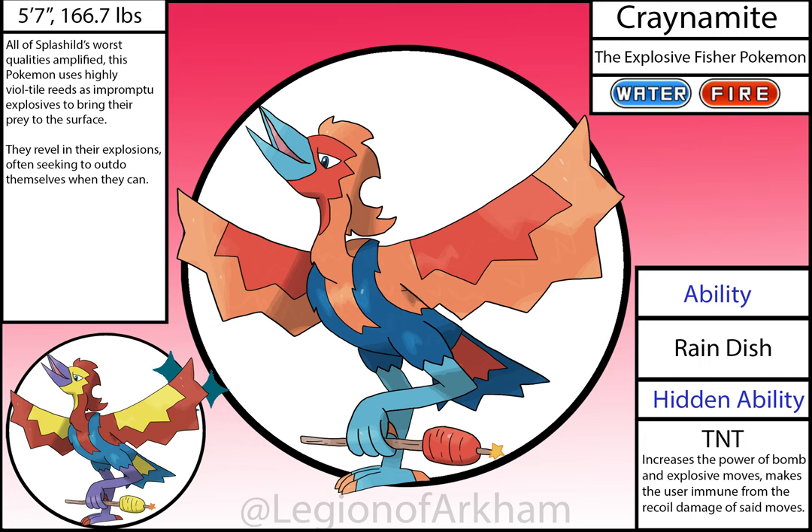Cranomite, the Explosive Fisher Pokémon — evolves from Splash Child with a Fire Stone. This Pokémon is designed around hillbillies and dynamite fishing. This is the better mon of the split evolutions in my opinion, with the more interesting Pokémon design. The reed it carries in its foot is supposed to resemble dynamite as it throws them at their prey or opponents. TNT was a fun but busted ability, which was nerfed since I created it, thankfully. These guys are a menace in the region, but I kind of love them for it.